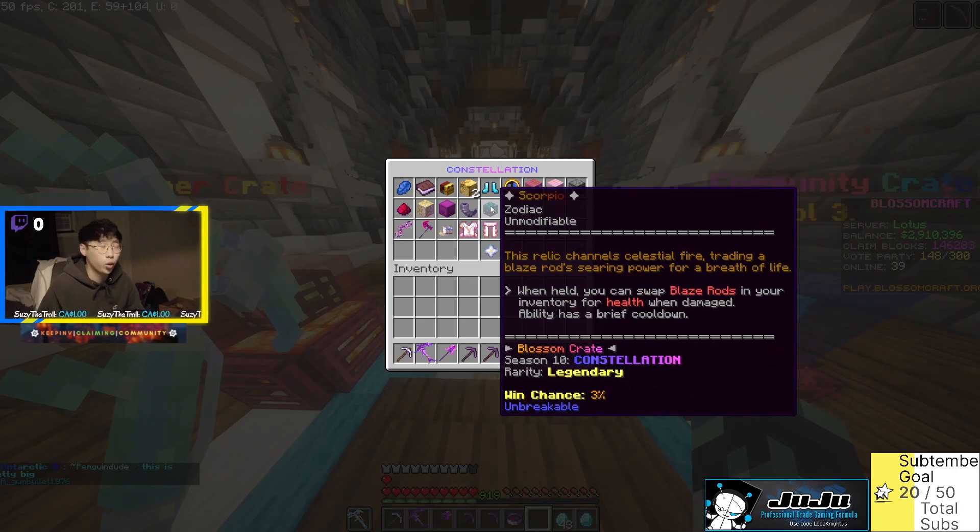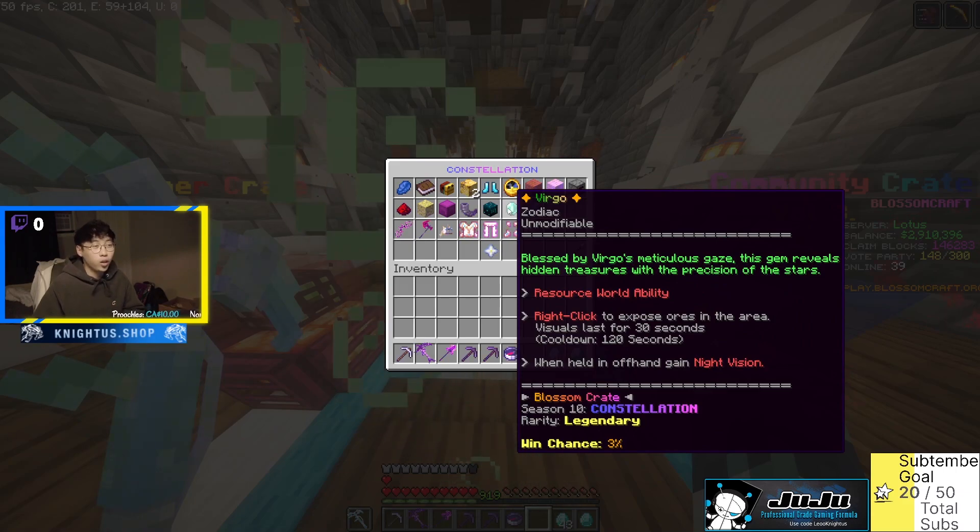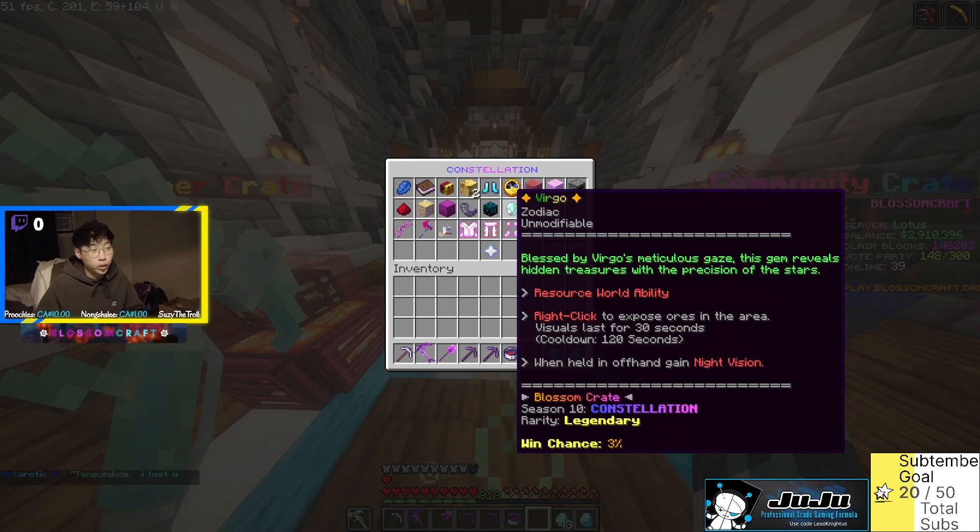Next we have the Scorpio — a relic that channels celestial fire, trading a blaze rod for a breath of life. When held you can swap blaze rods in your inventory for health when damaged. It gives blaze rods another purpose in the game, kind of cool, and fits with the PvE focus they mentioned. Next is the Virgo — blessed by Virgo's meticulous gaze, this gem reveals hidden treasures in the resource world. Right click to expose ores in the area, visuals last 30 seconds, cooldown 120 seconds.